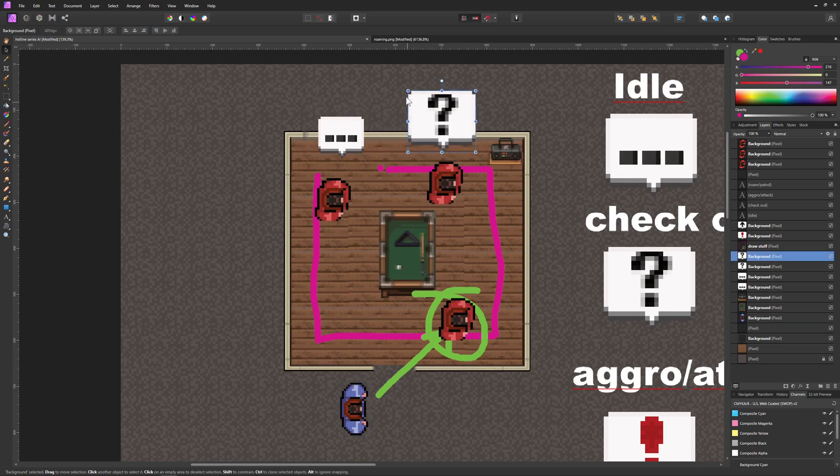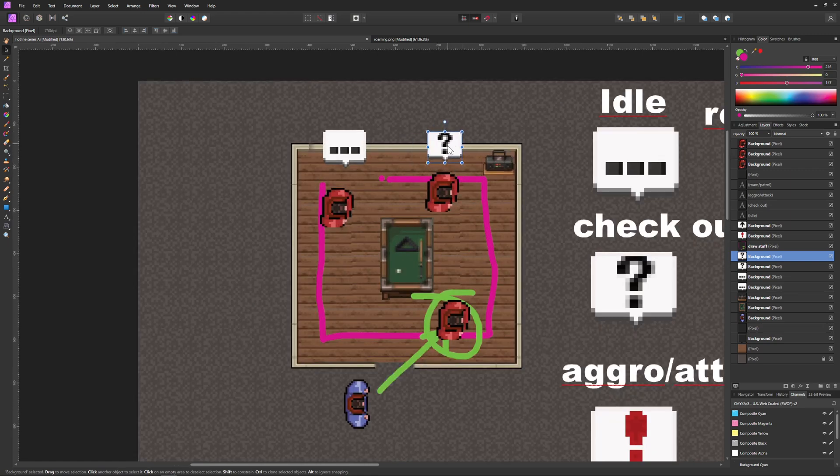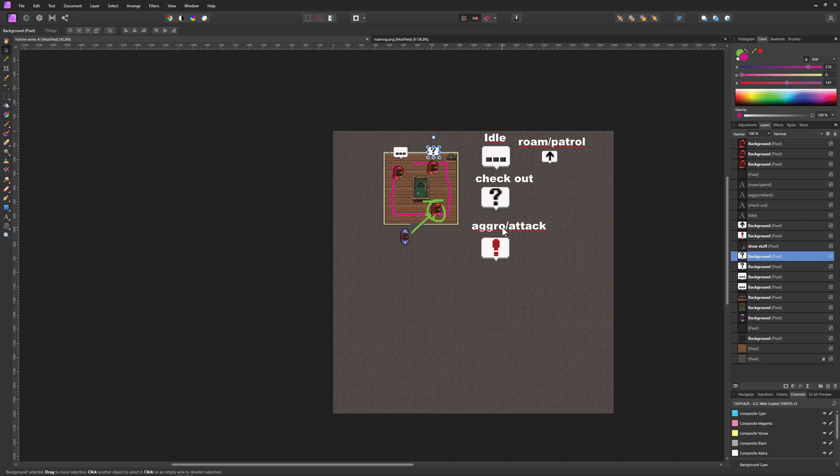This is more resource-efficient: the player checks once rather than every enemy checking independently. It's best practice to keep it player-centric. Similarly, running easing functions on all emote instances will be externalized to one controller object, keeping everything lightweight. Alright, that was it — hopefully you enjoyed this, looking forward to completing the AI system. Have a good one — One Up Indie!